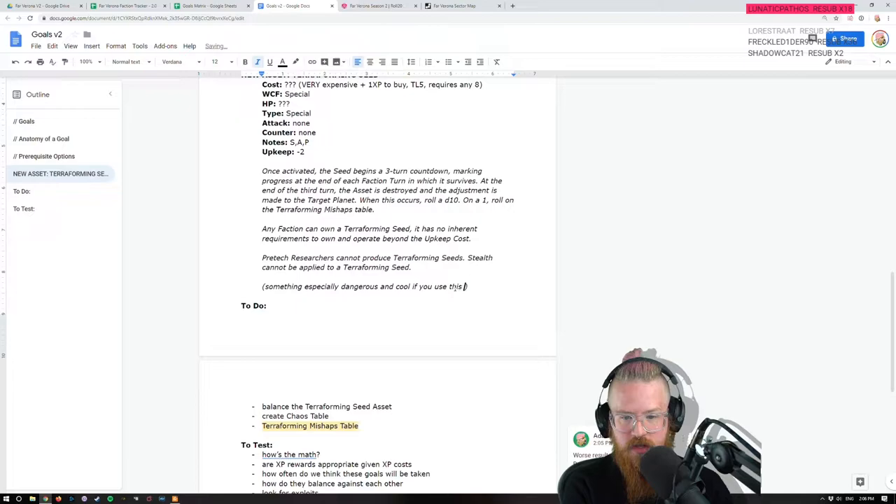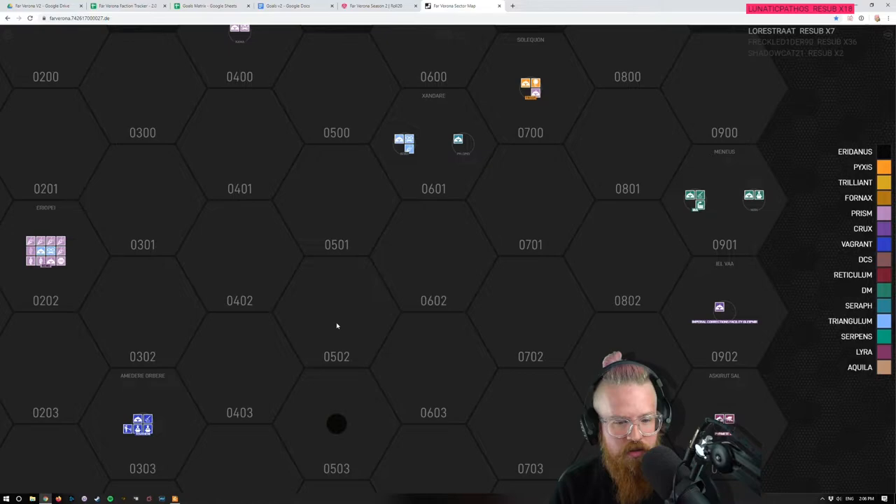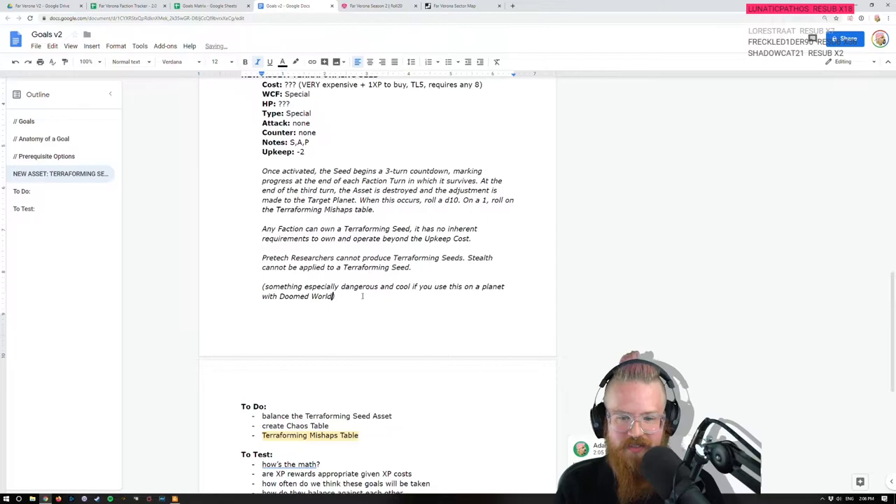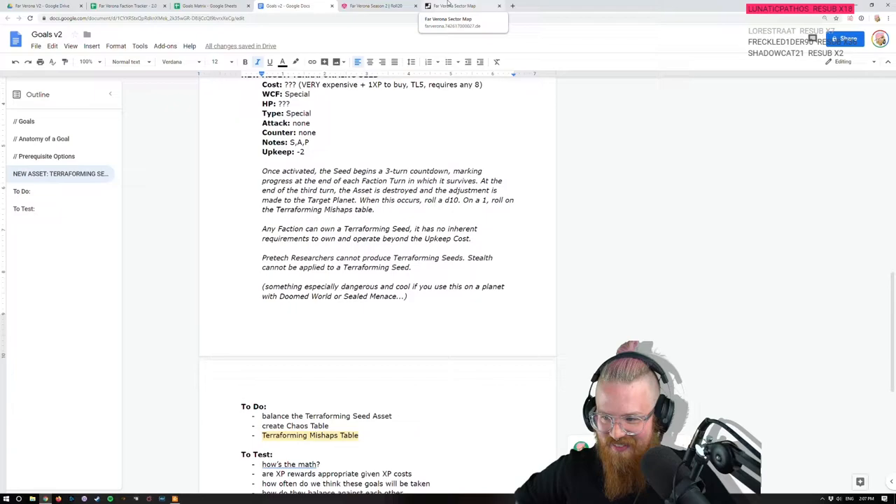Something especially dangerous and cool: if you use this on a planet with what's called a 'doomed world' or 'sealed menace' tag, it's especially dangerous to terraform those kinds of planets because you might kill the planet and you might awaken the menace.